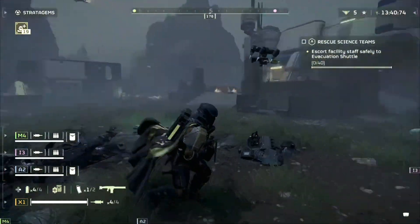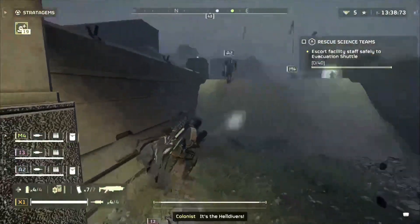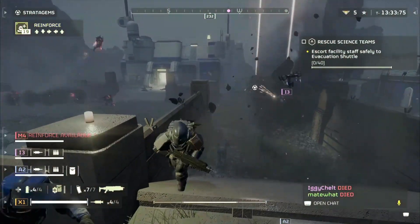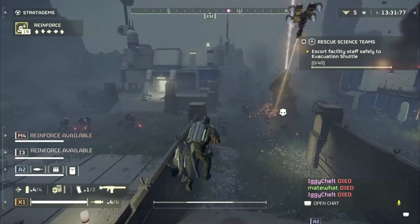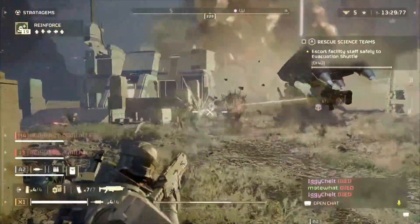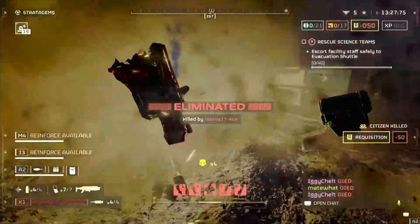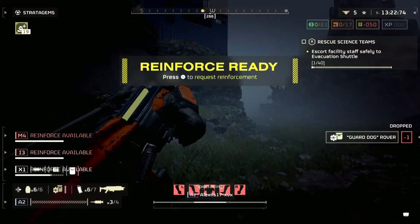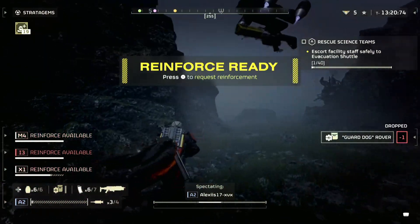Additional fixes include: fix missing text and HUD for social menus, fix a crash which could occur while browsing the mission hologram, fix unlimited stratagem use glitch which occurred after an AFK kick, fix missing equipment issues after an AFK kick, and fix purple question mark appearing after an AFK kick as well.